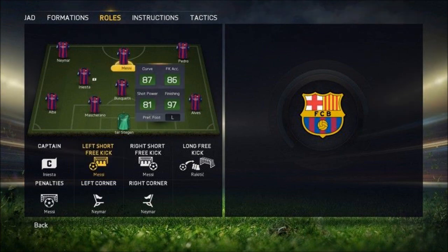You can apply your favorite or ideal formation very quickly. The roles screen allows you to set your team captain and set piece takers. Individual options are available for penalties, corners, free kicks, and everything else.